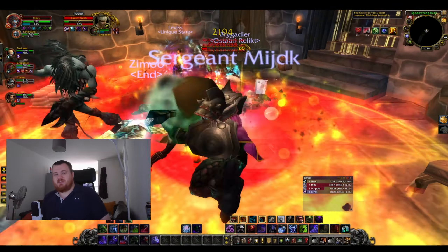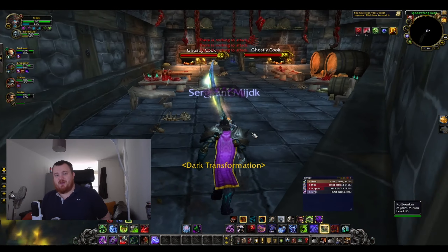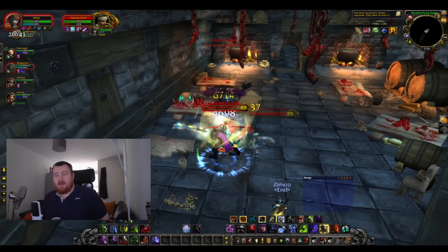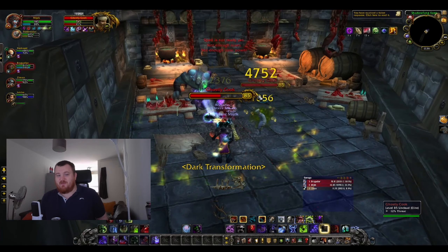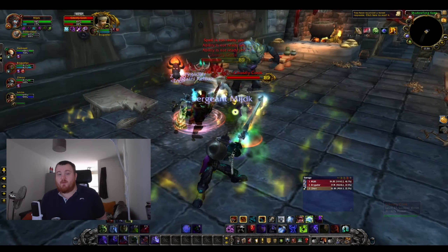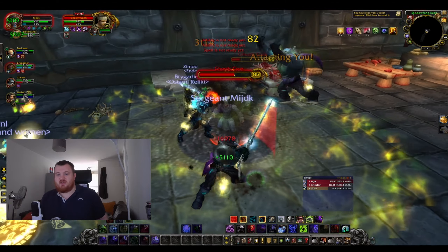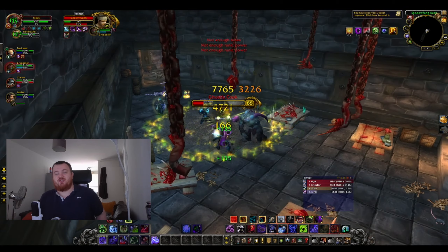In Cataclysm, Unholy returns to glory and is a spec that can be competitive right at the top of the meters. The footage in the background shows my DK at level 85, about two hours in with awful gear, and still very competitive on damage — even topping AoE fights and competing with an Arms Warrior that was like 20 item levels higher than me.